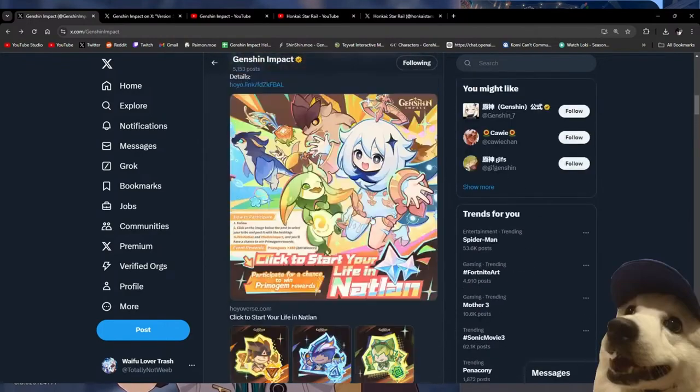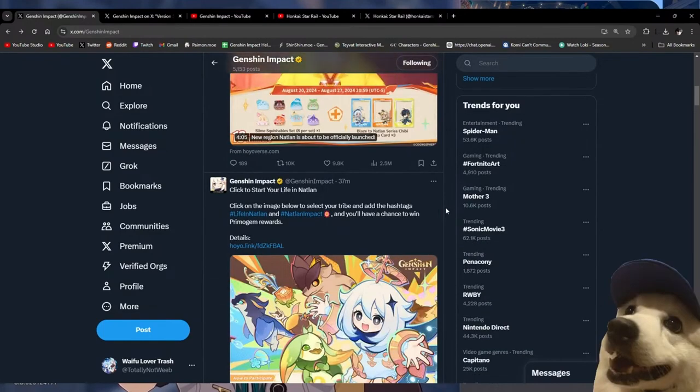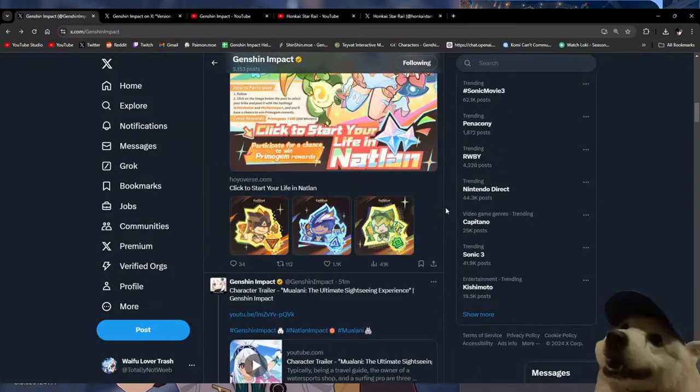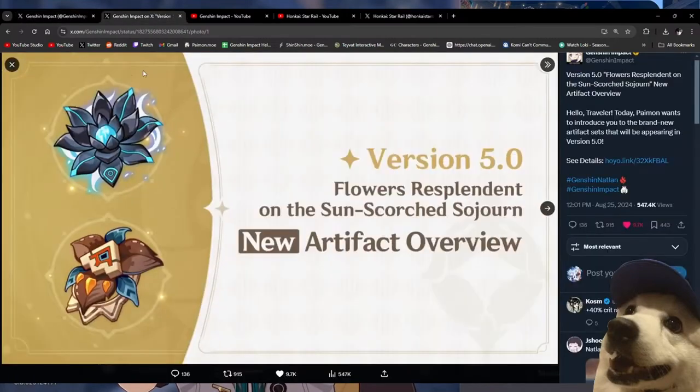Weirdly enough it seems like that's it for 5.1 — it's just her, no Chasca, no Citlali. I hope I'm saying their names right. We also have a review of the artifacts coming in 5.0, which we can take a look at first before we get into the Star Rail stuff. We also have a few trailers to watch, and then after that we'll get into the Star Rail stuff.